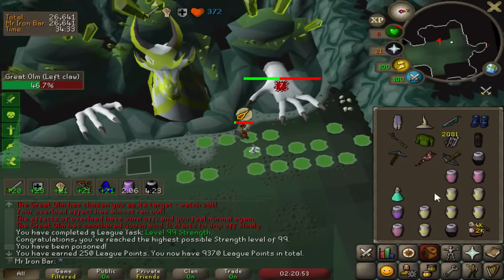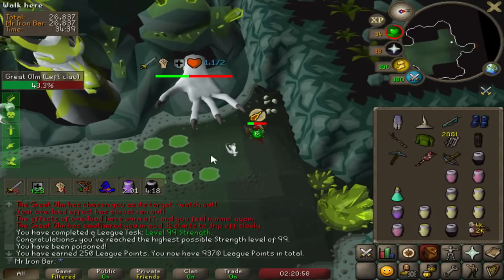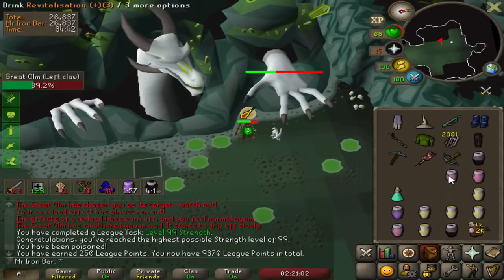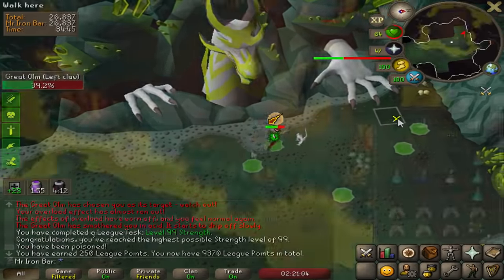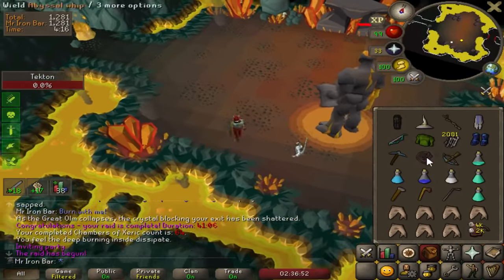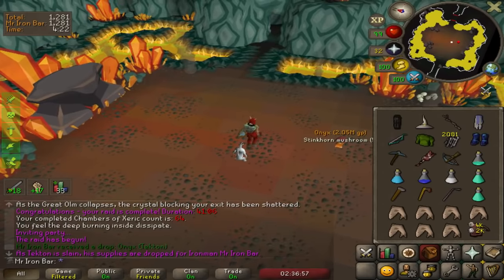Now what I'm interested in seeing is a 40 max hit on the whip, so yeah, I should be able to hit a 40 now with the whip. All right, that's our third 99. Just give me that hit — yes! Got it. That was a good Tecton, oh my god it happened boys.